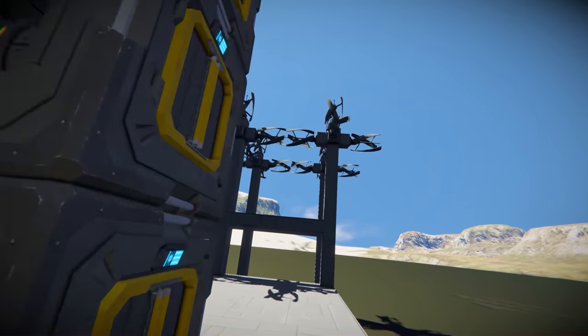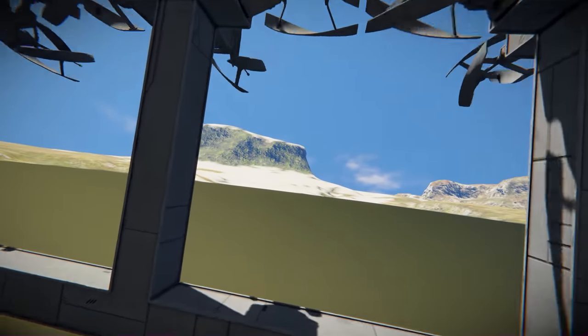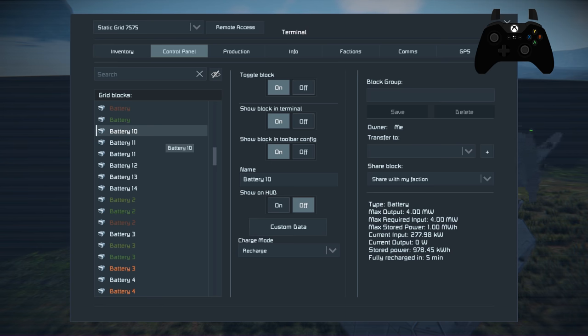This is the video we've all been waiting for — we're finally going to space. Today we're going to design a ship and fly it to space. We have 28 batteries on our base and ship combined, and to charge all of those batteries effectively we'll need a grand total of 112 megawatts of power production.